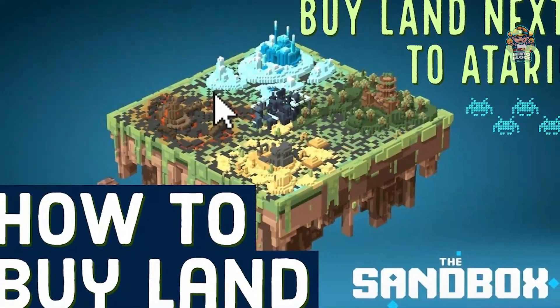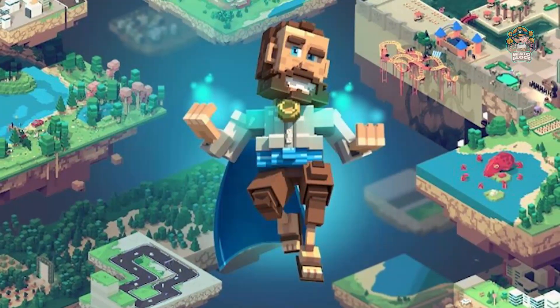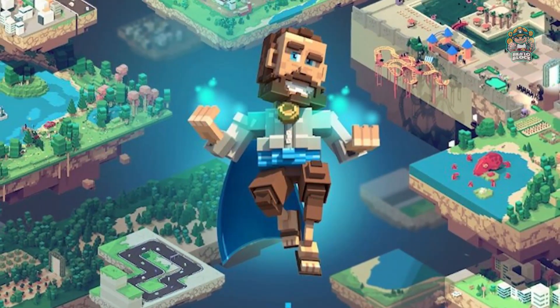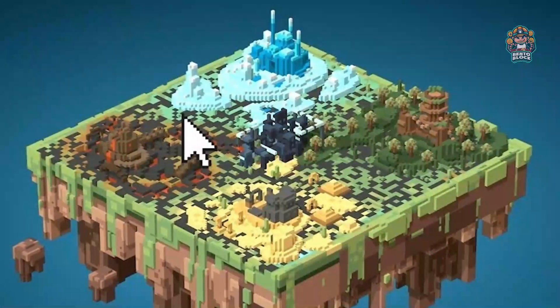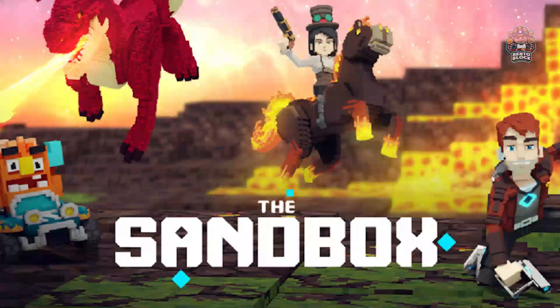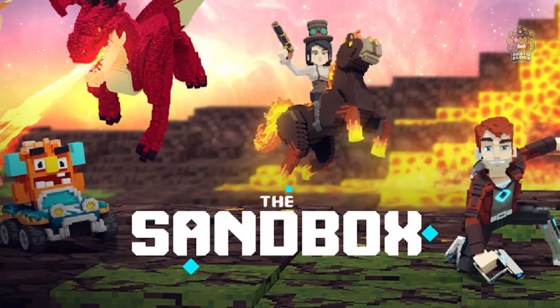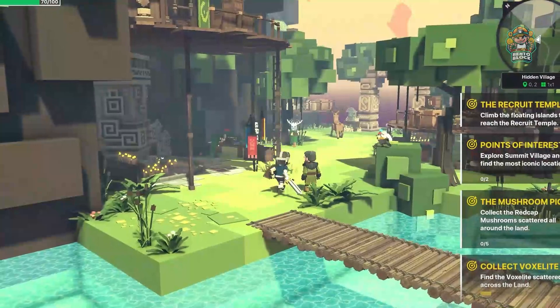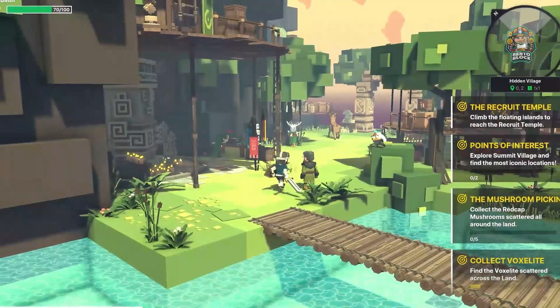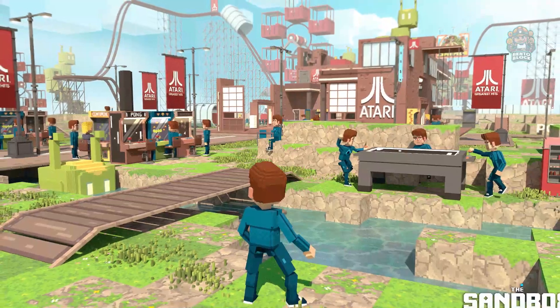Buying land in the metaverse, holding onto it until the right moment comes along to either sell it or rent it out, is another method of making money that is more sustainable. In general, this is a metaverse that requires a perspective drawn from actual life in order to make money or lose it. Within the platform itself, players may also trade non-fungible tokens (NFTs), which can later be used to personalize their avatar's experience.